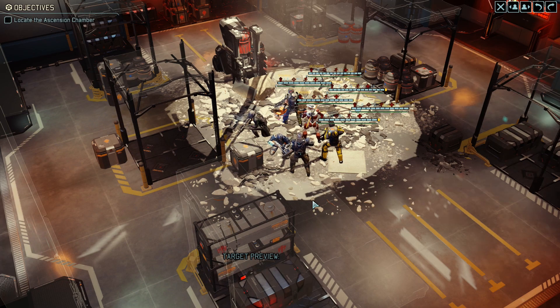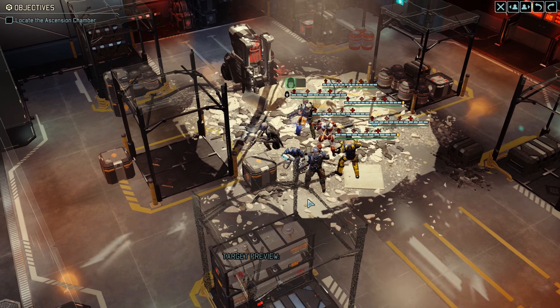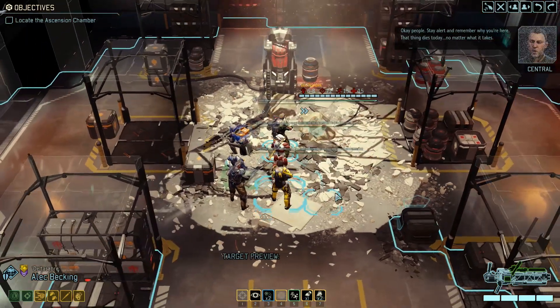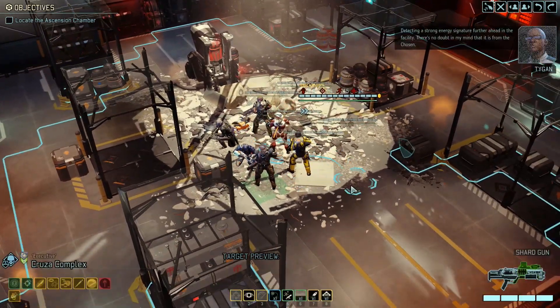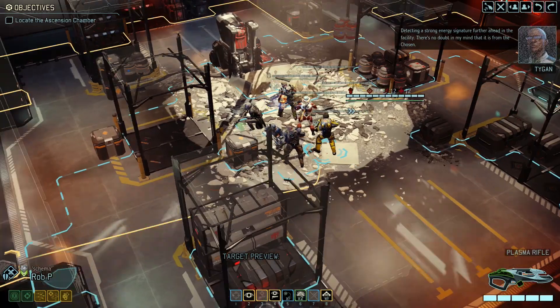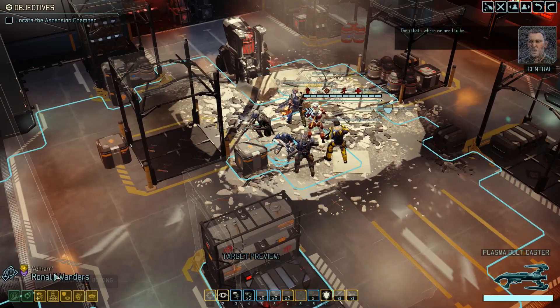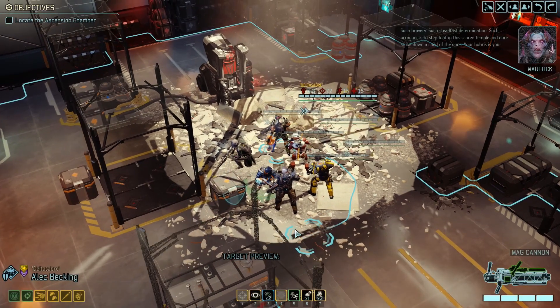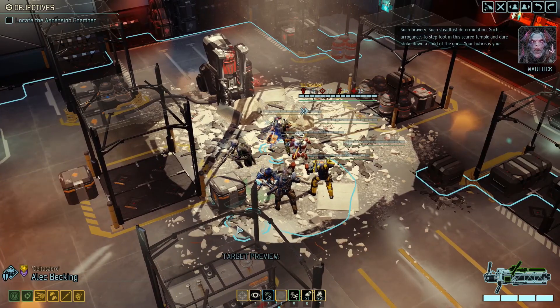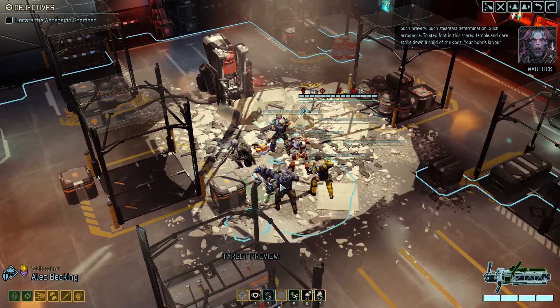We got Ronald, Alec, Cruza, Lotharion, Emilio and Rob. So that's Specialist, Grenadier, Ranger, Sharpshooter, Reaper and Infantry. I got some plasma weapons — the plasma rifle on Rob, he's the Infantry, and the plasma bolt caster on Ronald, the Specialist. I also picked up holotargeting for Alec because he had some extra spare points.